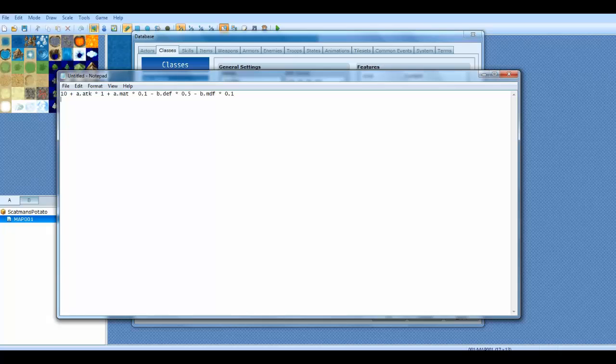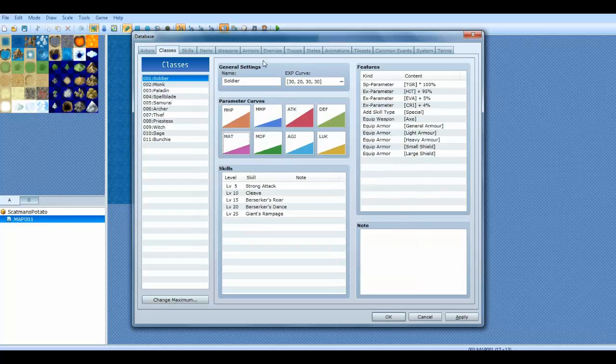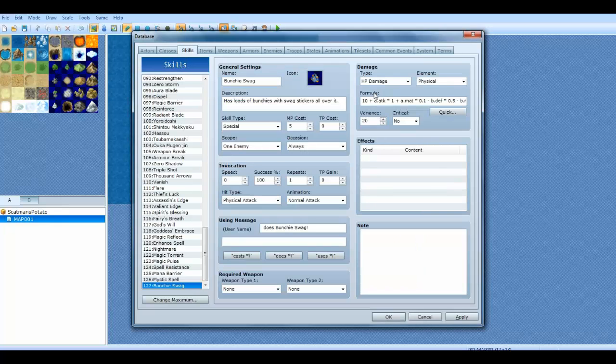So to summarize: you have ten plus the actor's attack times one, plus the actor's magic attack times 0.1, minus the enemy's defense times 0.5, minus the enemy's magic defense times 0.1 — that's how the formulas work. The variance — the degree of variability — means the value of the final damage will vary by this percentage.